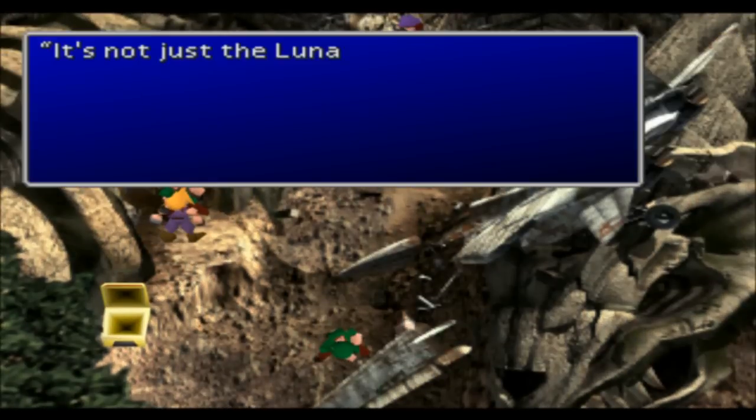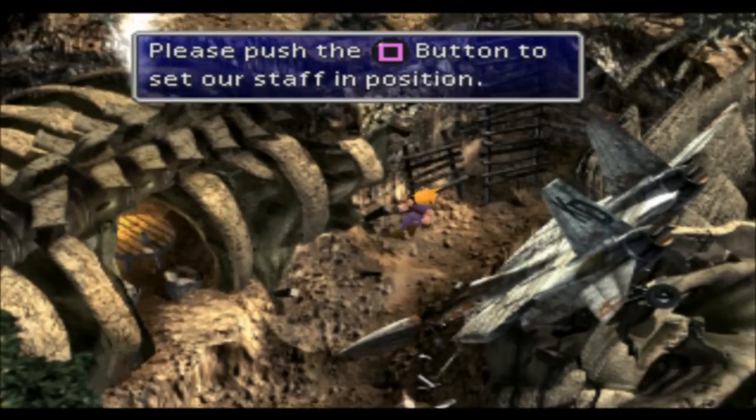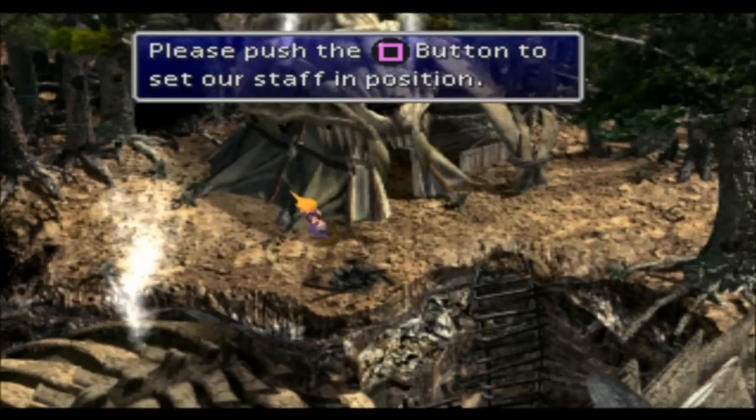Now we have to find the Lunar Harp. You need the Lunar Harp in order to get through the Sleeping Forest so we can get to the Forgotten City, which is where Aerith is. So we have to dig it up.